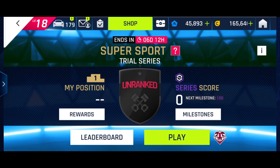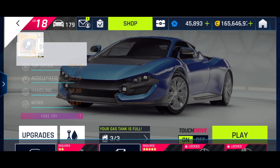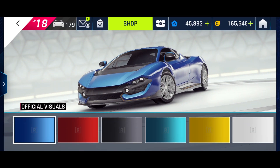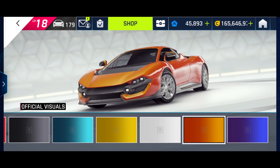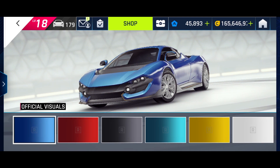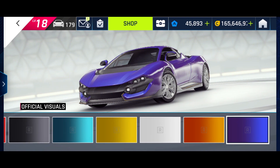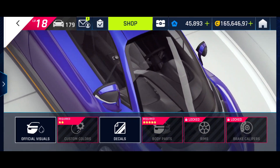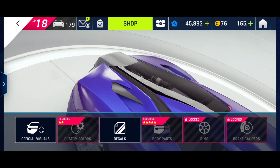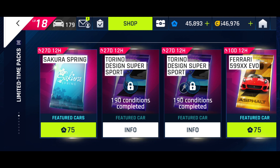I'm going to take this Torino Design Super Sport out in multiplayer. I think I made it that blue — no, I didn't. They're such boring colors, they are all so boring. I'm going to look at the packs in the shop first though, because I'm thinking what packs will I buy this season — not many. I haven't bought the legend pass because I don't want to pay for the F50.